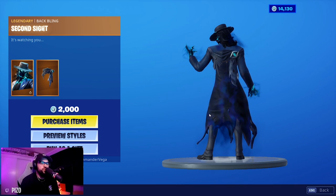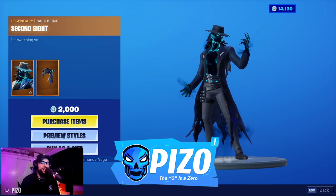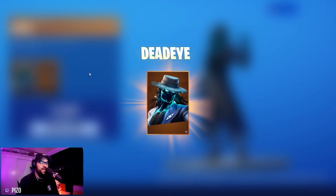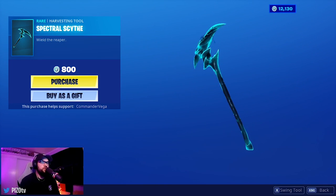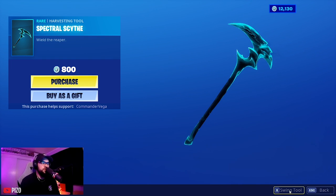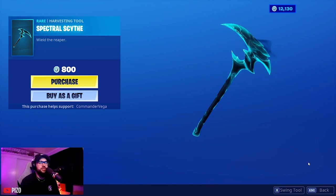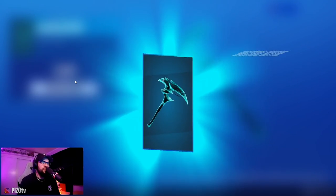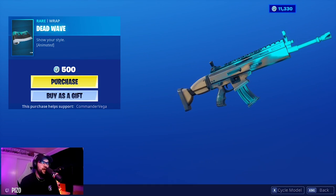If you'd like to use me as your support-a-creator, the code is Piz Zero. Now, the Spectral Scythe — they're really taking advantage of scythe harvesting tools. It sounds decent, but it's a little overboard on the scythe, Fortnite.